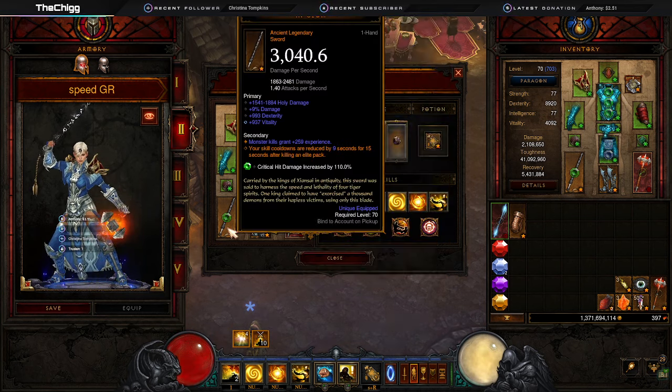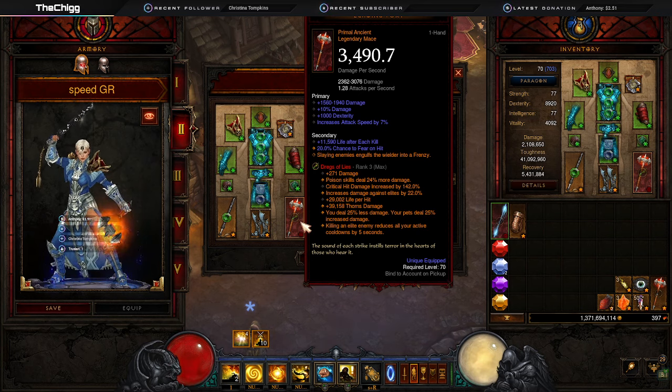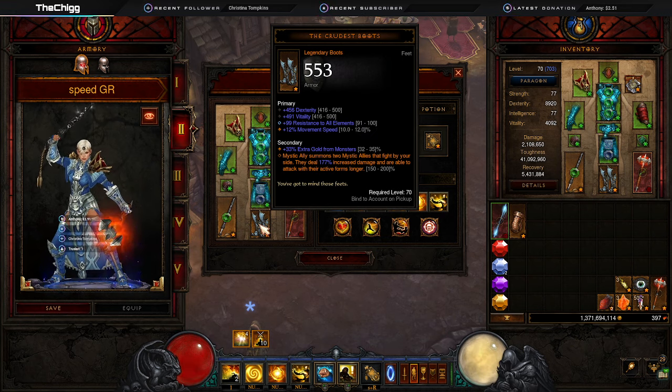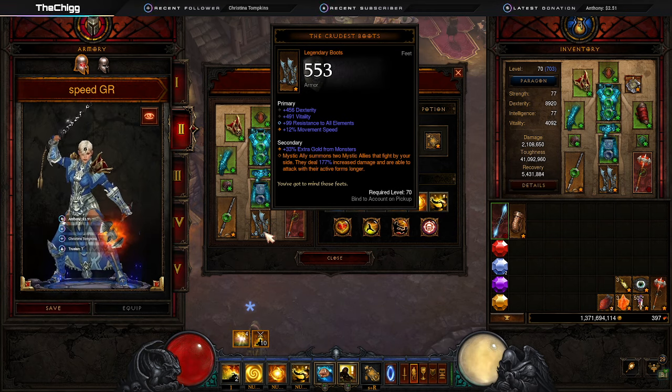We're wearing an In-Geom in one hand, which reduces the remaining cooldown of your skills for 15 seconds after killing an elite pack — we are hunting elites with this build. We're also using an Echoing Fury; slaying enemies engulfs the wielder in a frenzy, which just gives you more attack speed, making it incredibly fast. We're using the Crudest Boots — Mystic Ally summons two Mystic Allies that fight by your side dealing up to 200 percent increased damage, and their active forms last longer. This gives you double the Mystic Allies and makes them last longer once you activate them, which is really important to the build.